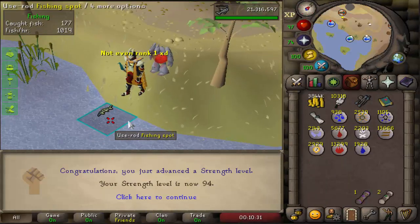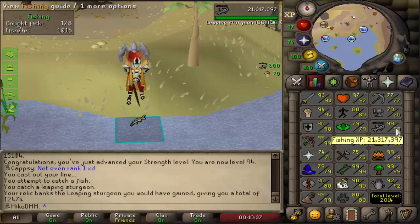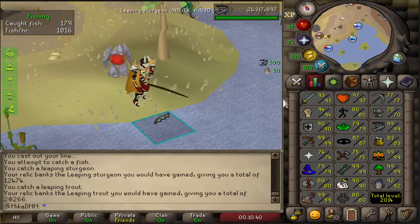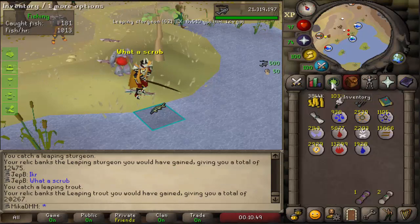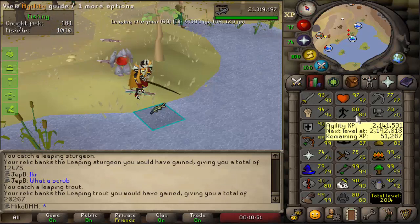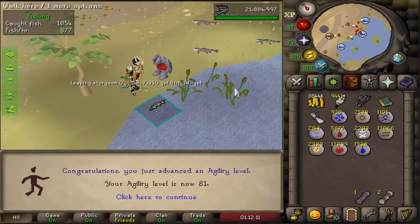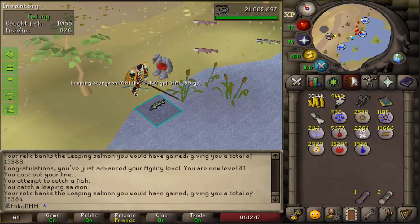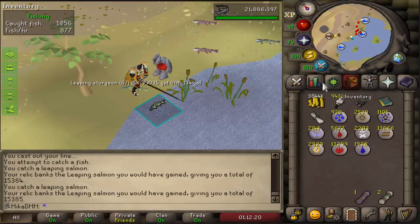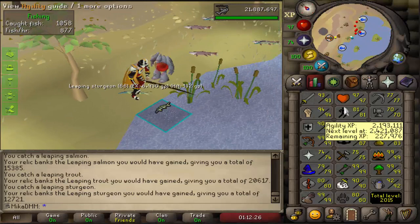I've been fishing for so long that I just got 94 strength and almost 81 agility from strictly fishing. If we look at the experience, we are over 21 million right now. Through the course of leagues, I should be getting either 50 mil, maybe even 100 mil fishing experience straight from AFKing — and it's awesome because I'm getting agility XP and strength XP as well, so it's really really good. A full agility level from literally just catching fish — that is awesome. 228k away from another one, which will take a very long time if I plan on doing it with fishing. I might do it with wintertodt as well and just jump the gap — I'm not quite sure yet how I'll go about training agility.